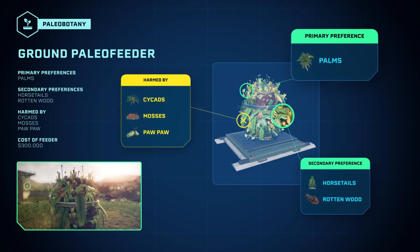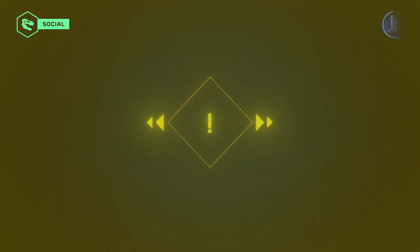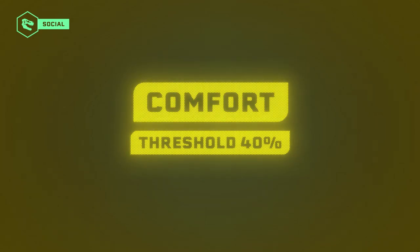However, pawpaw, mosses, and cycads should be avoided in the feeders. With a medium level of stress, the Sinoceratops will not cause you too many problems.